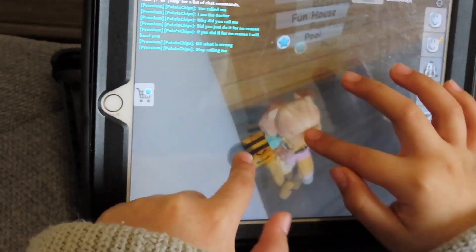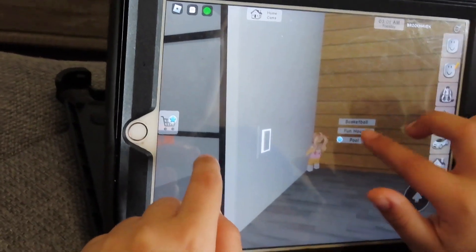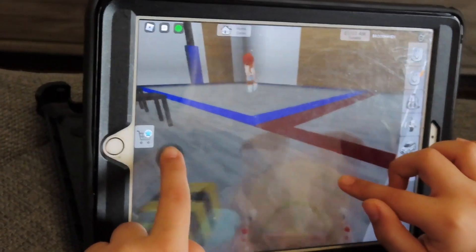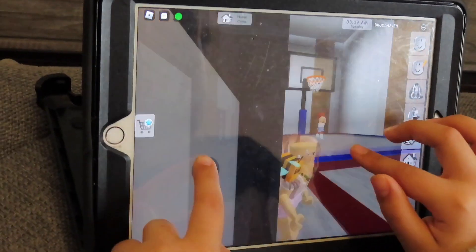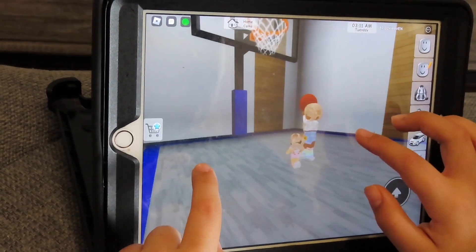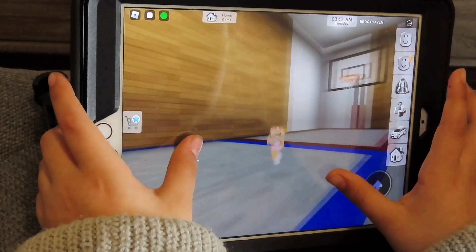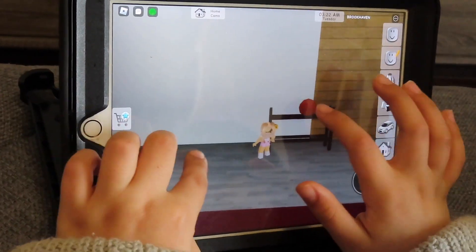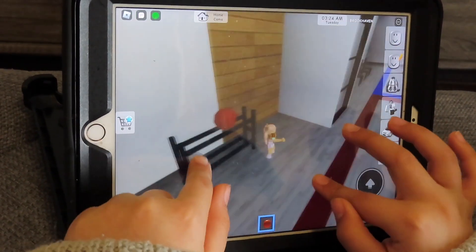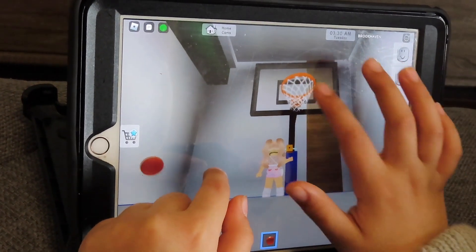Let's play some basketball. Wait, there's a pool. It's only for premium. Come do basketball. I want to do the fun house. Come do basketball. Olivia, you didn't roommate me, that's why I can't do it. I did roommate you. Well, it's still not working. You only have two balls in your house. Let's just go back upstairs.